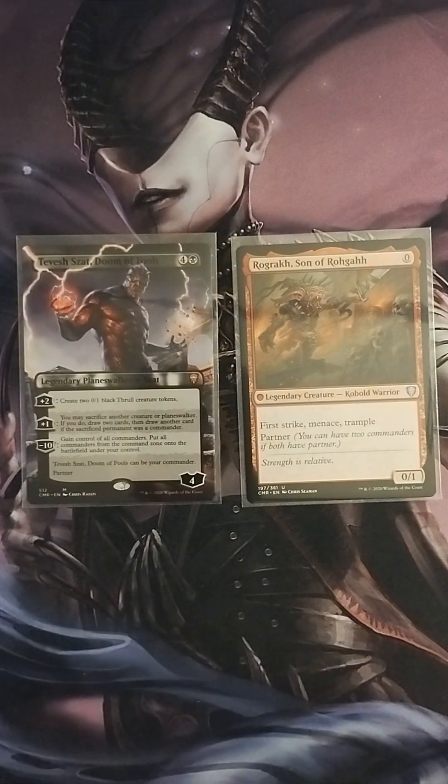Let's talk about these two cards. Tevish Sat is a four loyalty planeswalker. His first ability creates two 0/1 black thrall creature tokens. His plus one says you may sacrifice another creature or planeswalker — if you do, draw two cards, then draw another card if the sacrificed permanent was a commander. His minus ten ability says gain control of all commanders and put all commanders from the command zone onto the battlefield under your control. Rogah is a 0/1 kobold with first strike, menace, and trample.